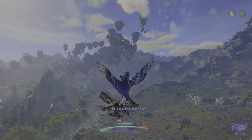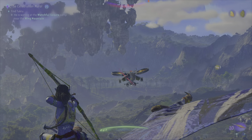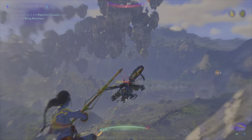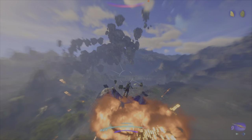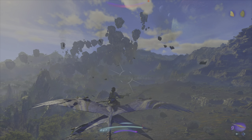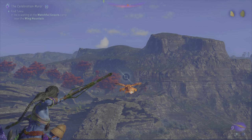Aim to the rotor, not to the blades. Aim again to get the prompt, and then aerial takedown — easy. So aim to the body or rotor, not the blades.